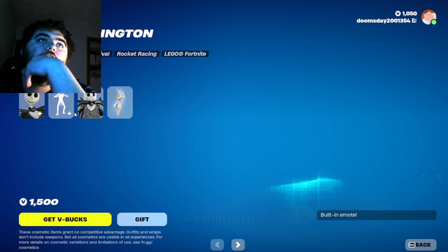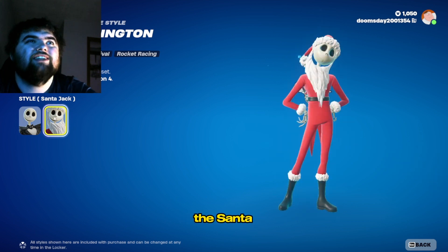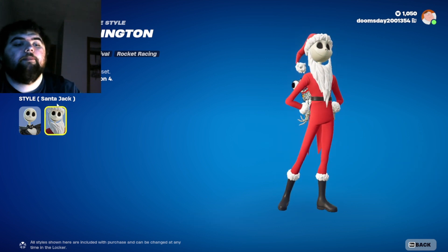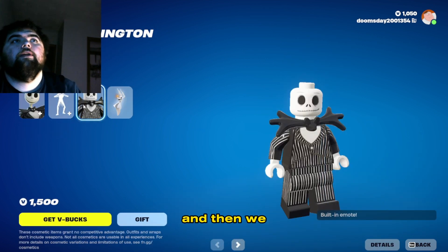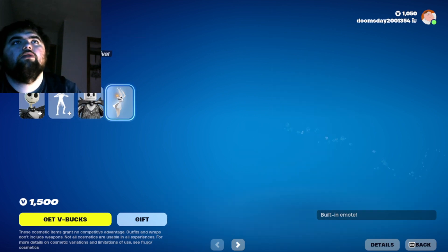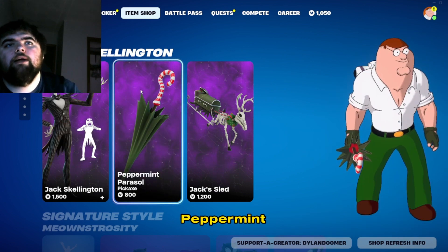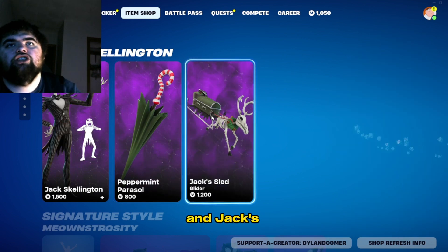We got Jack Skellington. We got the Jack Skellington style and we got the Santa Jack style. And then we got Jack's Scary Face Built-In Emote. And we got Zero Backbling. And then we also got the Peppermint Parasol and Jack's Sled.